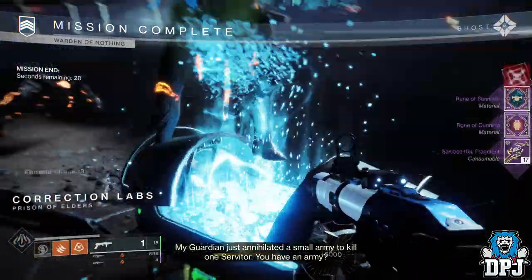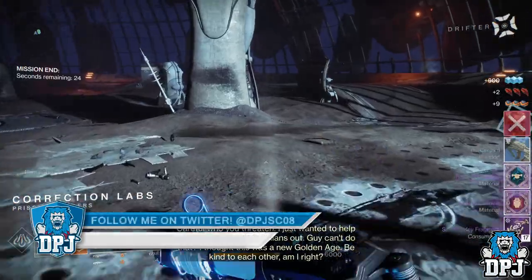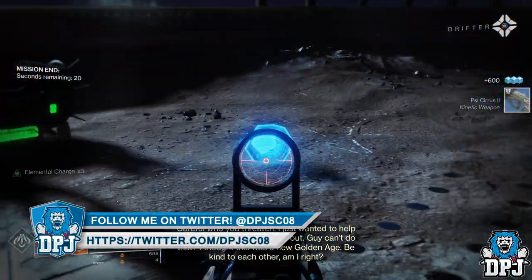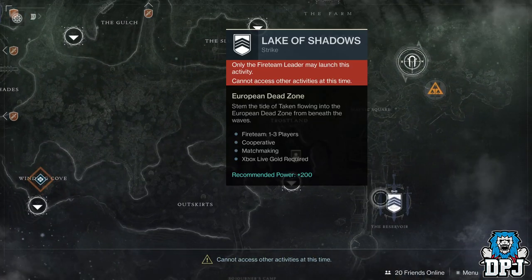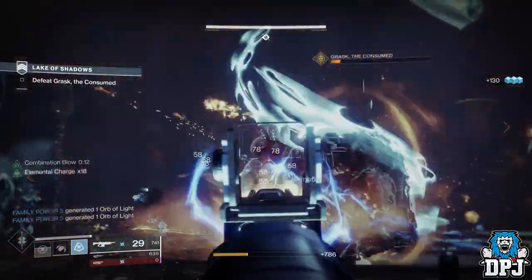But even so, some of the strikes can take you upwards of 15 minutes when they are at random and you can't determine which one you actually get. So what you need is a strike you can complete within 5 minutes with ease. And the one for you is the Lake of Shadows on the EDZ. Simply in a team of 3, select this strike, load it up, run through it, make sure you have your most OP weapons on, kill the boss, and get between 8 and 10 per run.